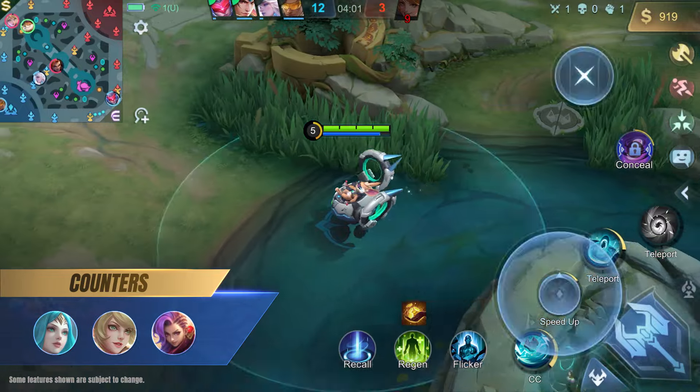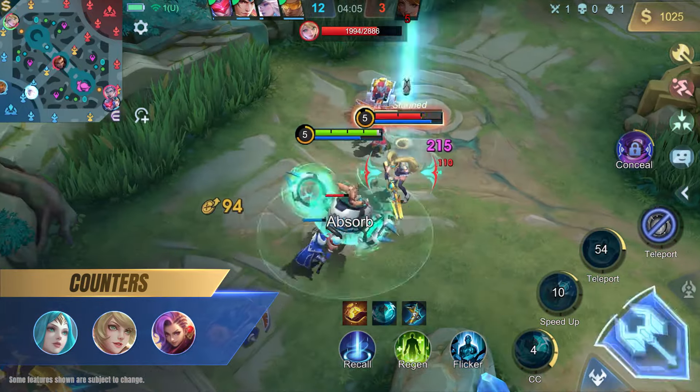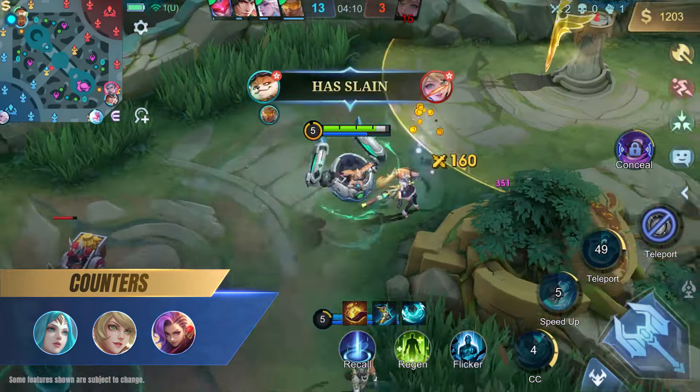Chip possesses strong initiation and CC abilities, making him a great counter against heroes with low mobility or those who are relatively squishy, such as Vexana, Layla, and Ixia.